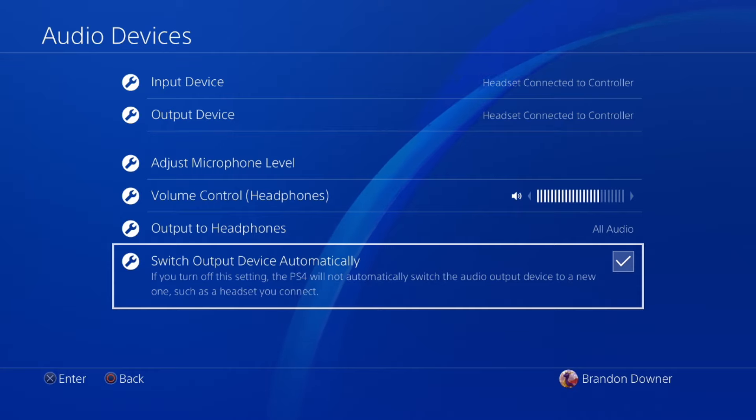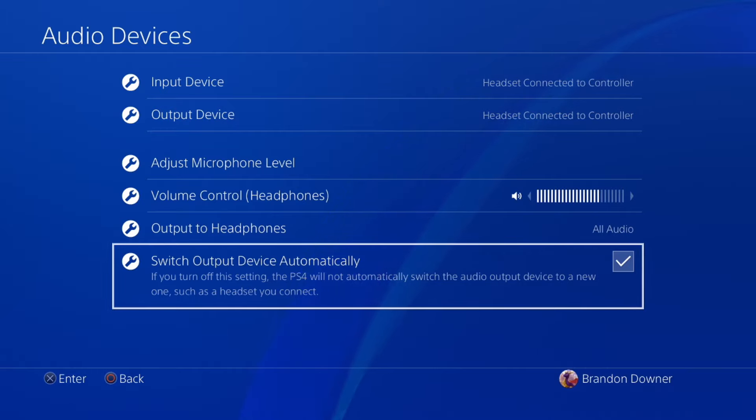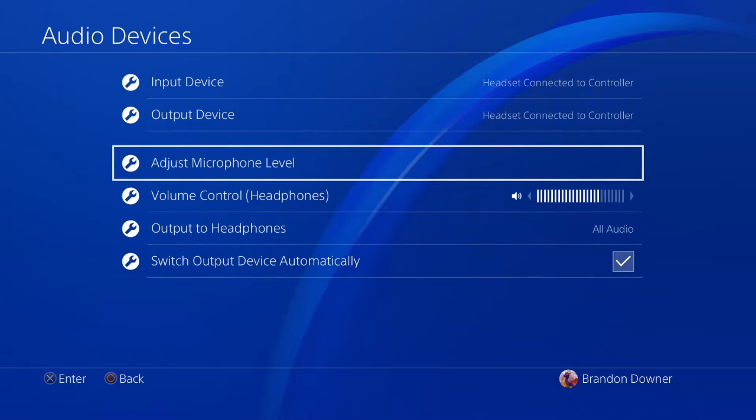You want to turn on 'Switch Output Device Automatically.' This will automatically detect your headset or earbuds and set it as the device you want to use. If this menu does not come up, that means it's probably not a connection issue or something else is going on.